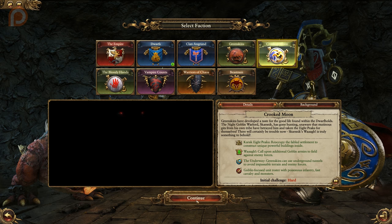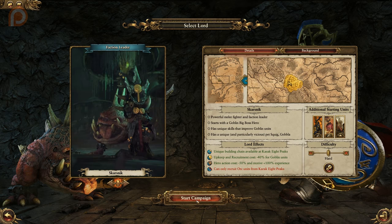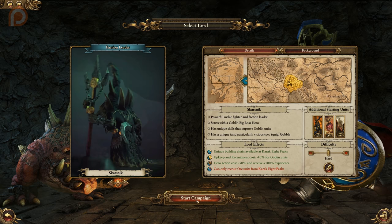Skarsnick is the only available starting lord for Crooked Moon, and he brings with him great melee stats alongside a goblin big boss hero to start, goblin-specific skills, and of course his pet squig, Gobla. Starting with Night Goblin fanatics, Night Goblin squighoppers, and an Arachnorok spider, Skarsnick has a great start, but his reliance on goblin armies and inability to recruit orcs outside of Karak Eight Peaks makes him quite a challenge.